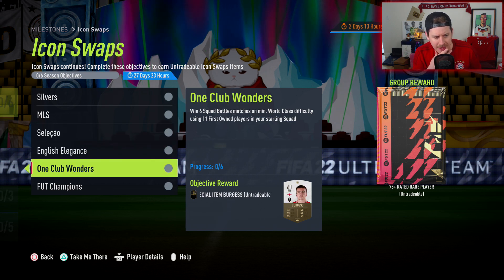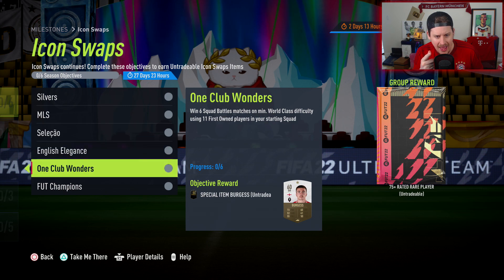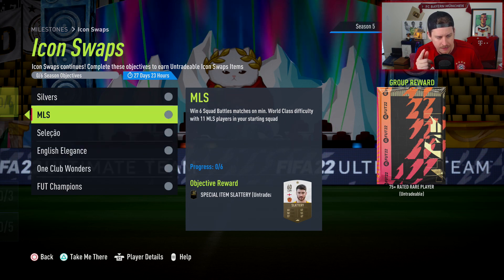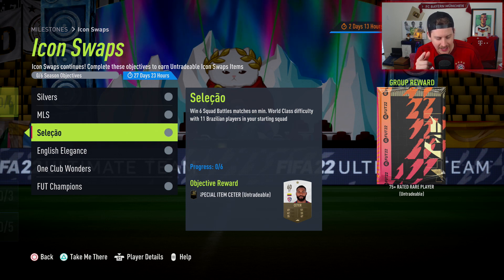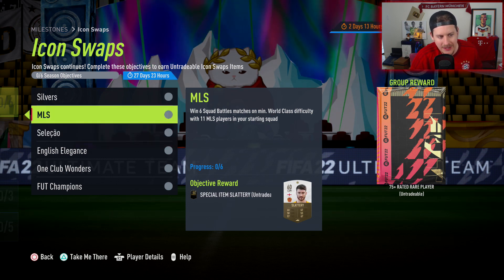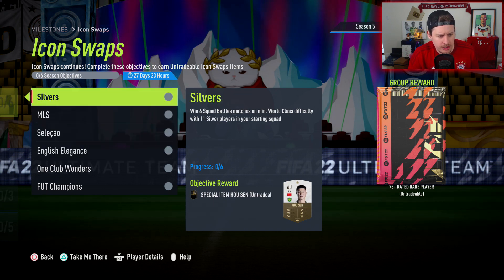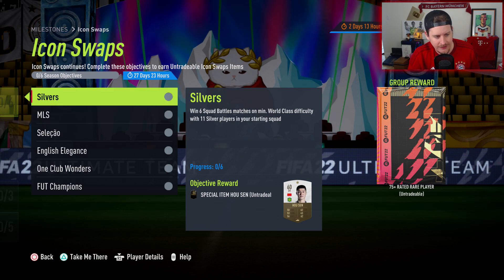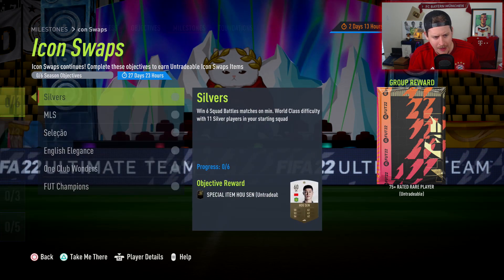Right off the jump, I'm thinking what you could do is combine Silver, Brazil, and first owned, which means you'd only have to play around 18 games. So you're probably going to have to play a minimum of 18, unless you combine Silvers and MLS — though you'd still probably end up at 18. I'm not sure if there's a cheaper or quicker way to do it — maybe you guys can let me know.